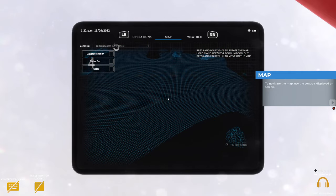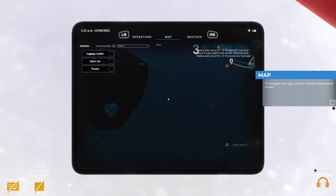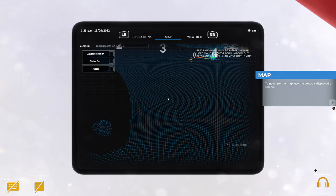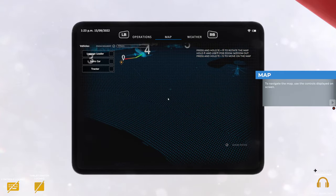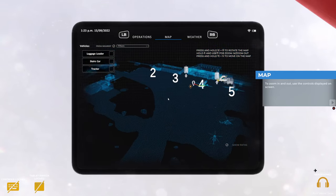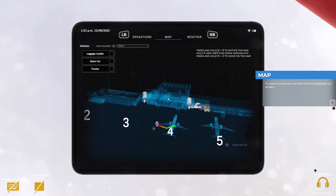It's a little bit awkward pushing a trigger as well as moving the stick - trying to push the button down and move the stick. I don't know why they had to make it that difficult. You could have just moved the stick around by itself. To zoom in and out use the controls displayed on screen. To rotate the view, use the controls displayed on screen. The GPS view is always centered on your position and rotates around it.